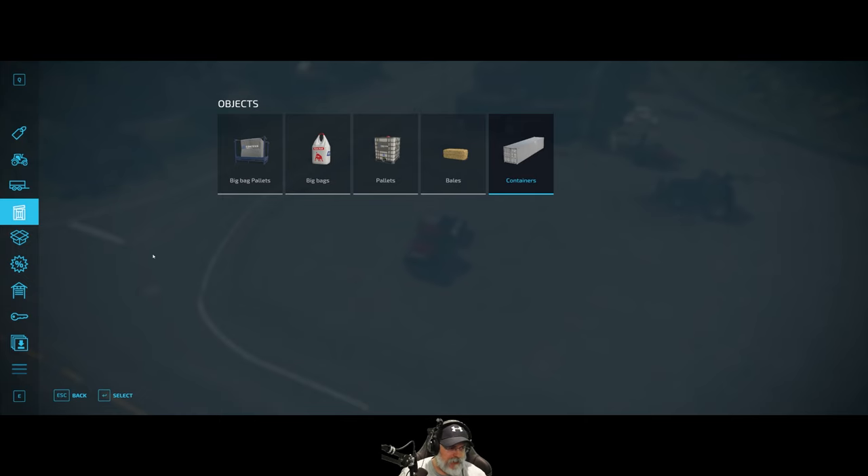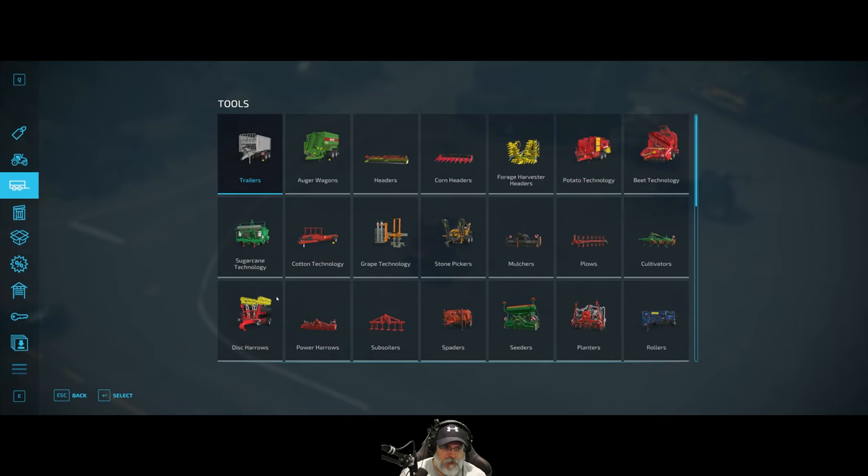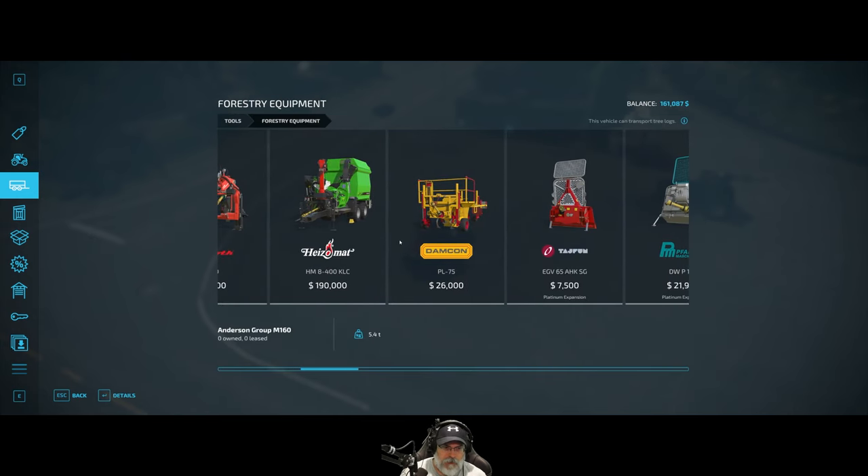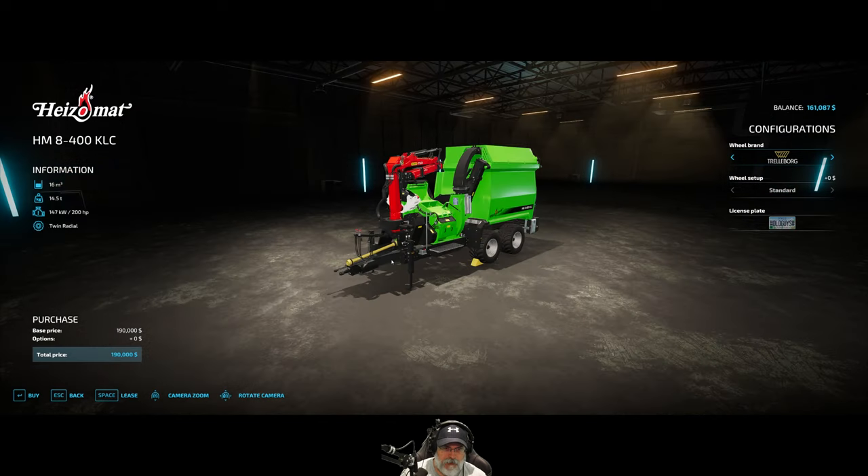Alright guys, let's go into the shop here. We want to go to forestry equipment. We want to grab this Heizemat chipper. We're just going to lease this.